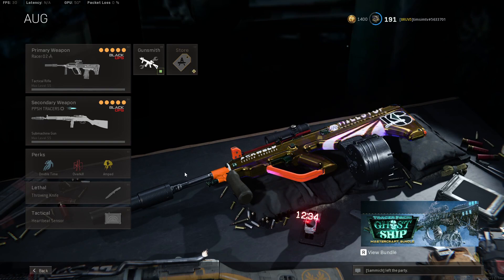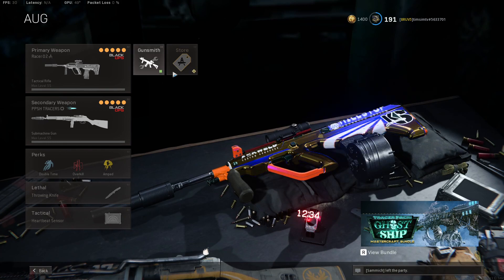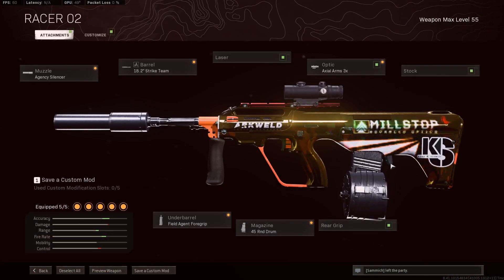The Season 5 Reloaded patch gives the recoil a little bit more reduction to make it easier to use over range. The burst time is still really slow for the ORG, and I think this gun is definitely not the best option for range in Season 5 of Warzone. However, it does provide a fun alternative if you're looking for something a little off-meta. This thing still hits really hard if you can hit your headshots and be really accurate, but there are definitely better options.